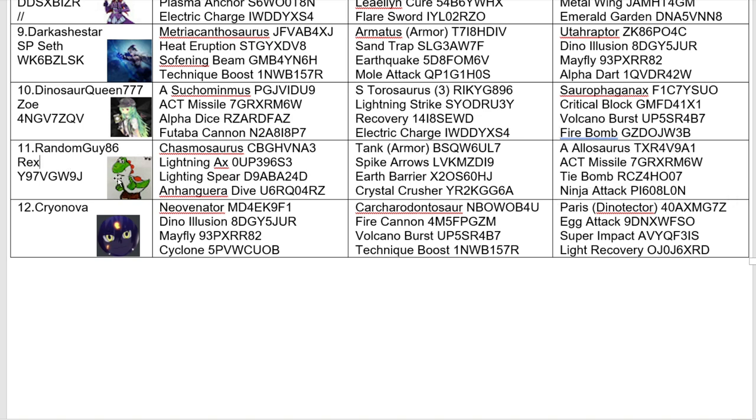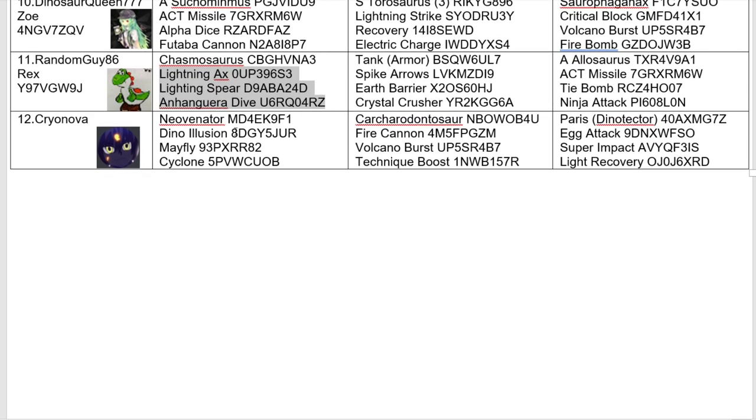Now up next we have Random Guy 86 with a Chasmosaurus, Tank Dino Tector, and Alpha Allosaurus. I'm intrigued to see how this Chasmosaurus does. I actually really like this moveset with Lightning Axe, Lightning Spear, and Anyangira Dive. Very promising, and could be a moveset to watch in this tournament.